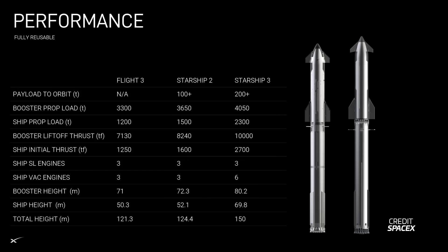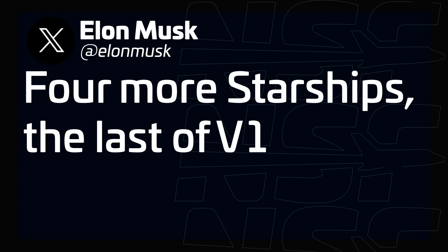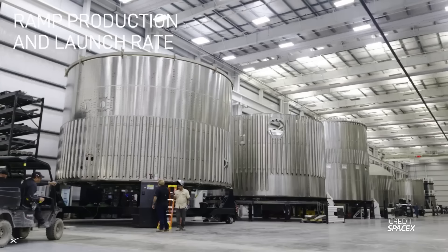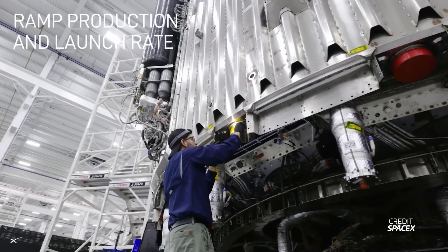Now let's go to version 2 and 3, which should hopefully solve a lot of these performance shortfalls. We have already known from a while ago that version 2 is planned to debut soon — Elon mentioned that the ships built so far, up to Ship 32, are the last of version 1. This means version 2 is coming later this year or early next year at the latest, and in fact we have started to see some hardware that already looks different. Version 3, a much more significant change, could probably happen further down the line, but Elon did not mention timelines.